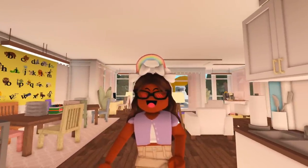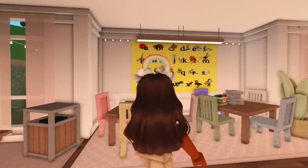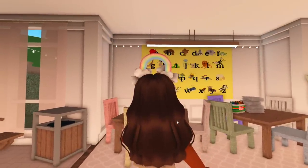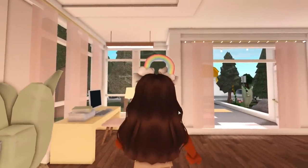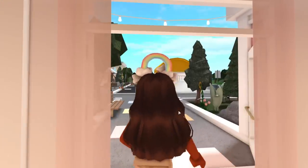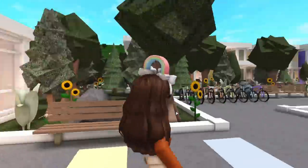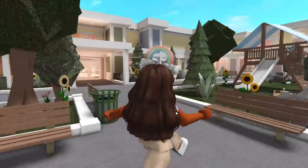Over here we have a little cafeteria area, though the daycare can also use the cafeteria in the main school building. Over here is where they can draw and write — this is the learning area — and there's a computer as well. That is it for the Pastelville daycare.